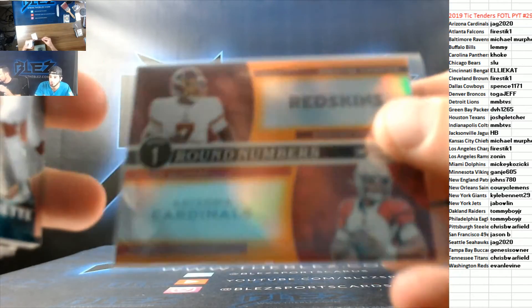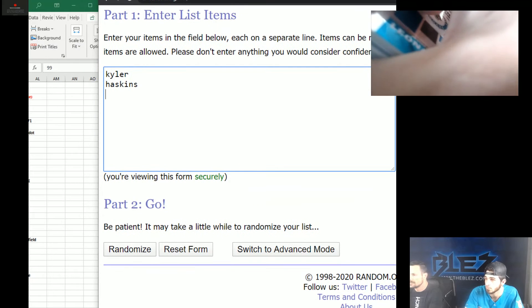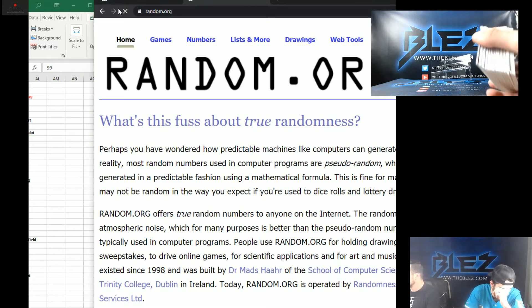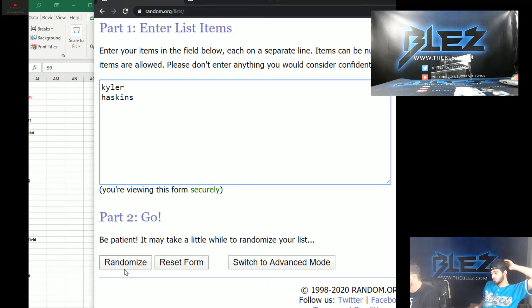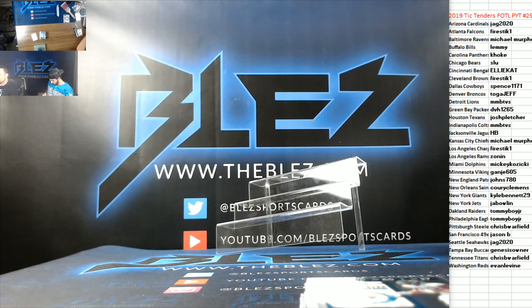We have to random between Jag and Evan Levine - Haskins and Kyler to 50. Good luck, it's a nice card. Seven. One, two, three, four, five, six, and seven. Kyler - that's Jag. Thank you for watching the break, thank you for joining. We'll see you for another Inception Baseball. We'll see you on the next one.